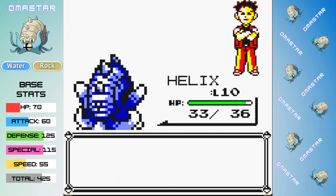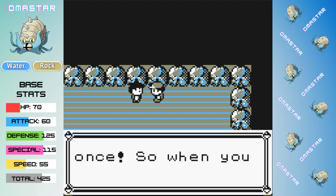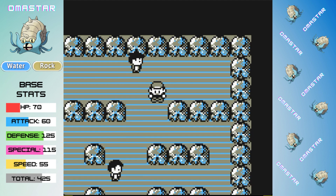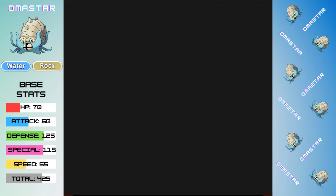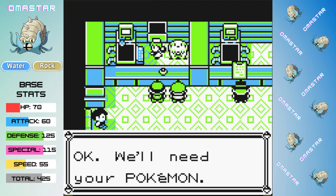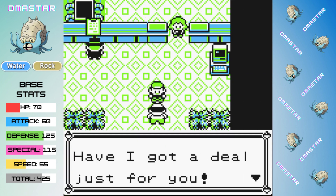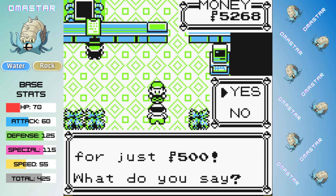Water type moves always make Brock a piece of cake, but with Omastar's high special, it was even easier than normal. Before we get much farther, we have to stop by the Mt. Moon Pokemon Center to buy a fish. When I was younger, I seriously thought this was somehow a better Magikarp than if you caught one in the wild.